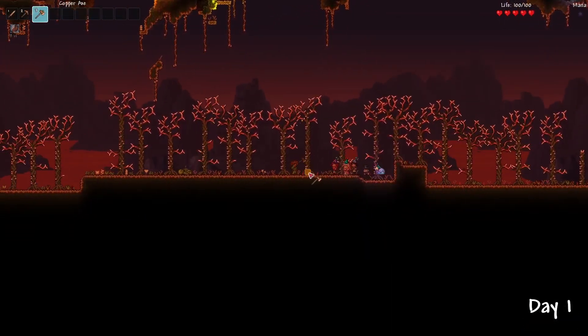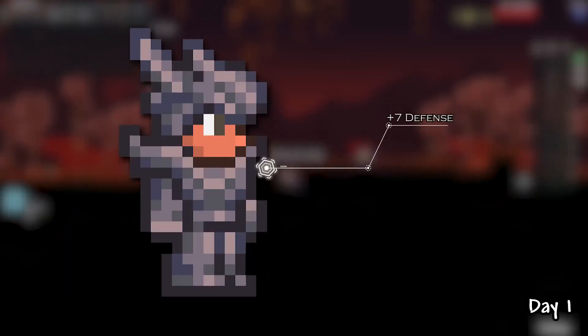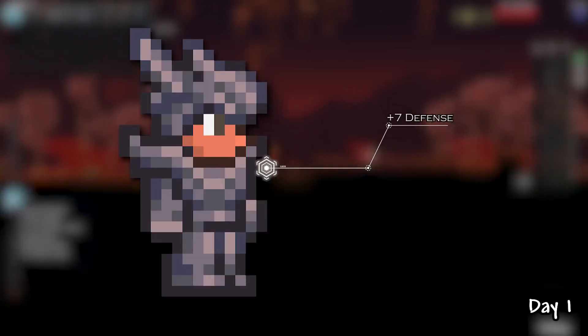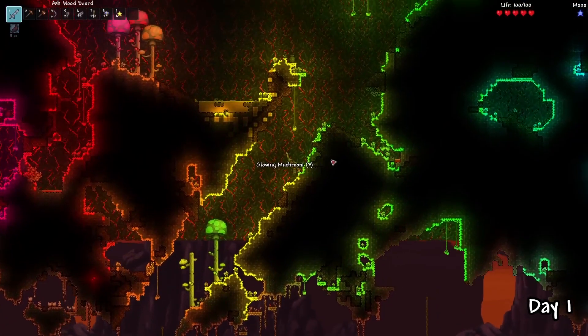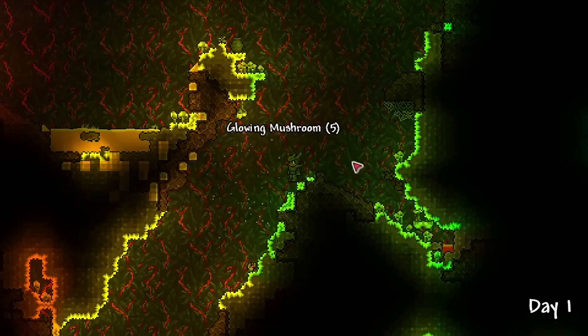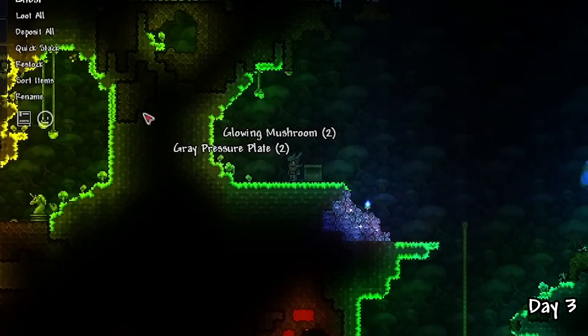My first goal was to gather some wood to make some ash wood armor. This provides me with small defense against all the Legendary difficulty enemies and has a unique set bonus of reducing lava damage. And after that, I head over to explore this seed. How difficult can this be? Yeah, this isn't going to be fun.